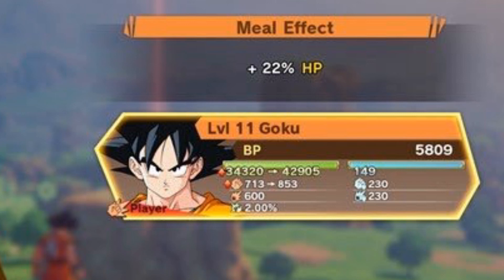Your ki attack and melee attack — you can level those up, but those are essentially modifiers that determine, based off your power level, how much extra damage your ki attacks and melee attacks will do. Same thing for ki defense and melee defense — you have a battle power that determines how much damage you can receive, but ki defense and melee defense are sort of modifiers that let you withstand even more, kind of like going beyond your power level.